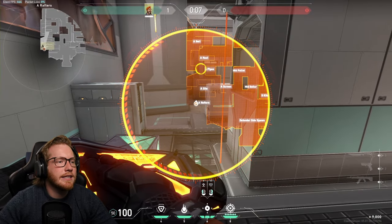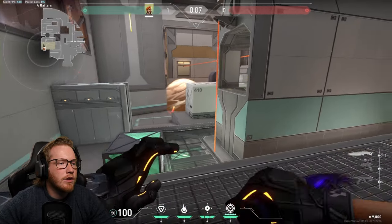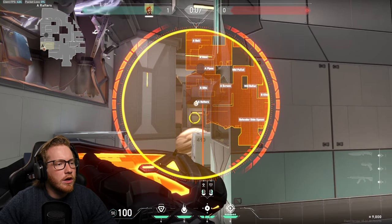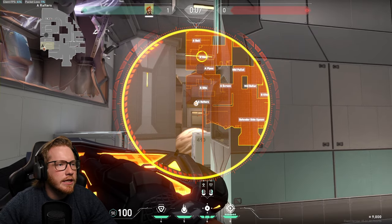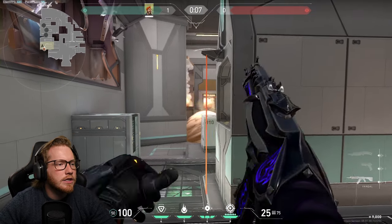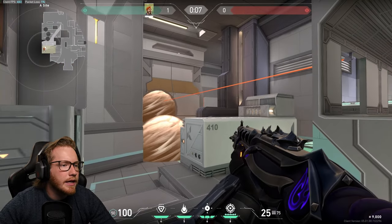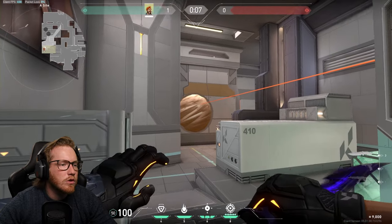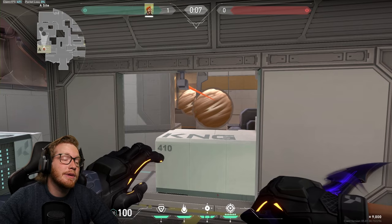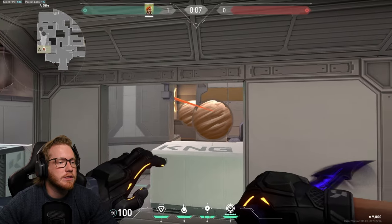For defending A site on Icebox, put one smoke on the entry and molly it because people often rush it. You still have sections in front — nest and belt — so smoke those two to completely block them off. The only thing they can really do is hop on top of pipes to go for a kill, making it easy to predict where they'll swing from. It's great for delaying — they may rotate off or your team can rotate in to back you up.